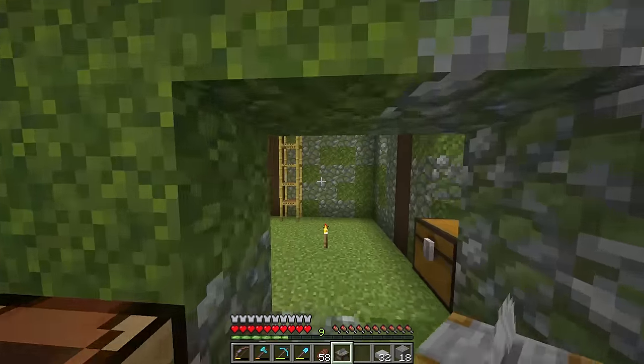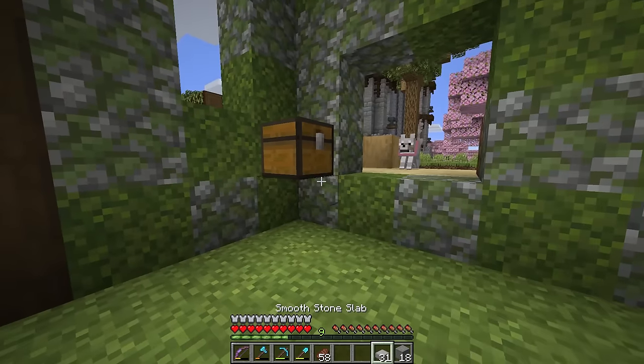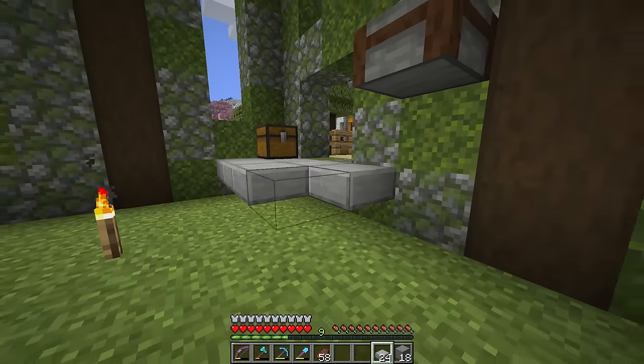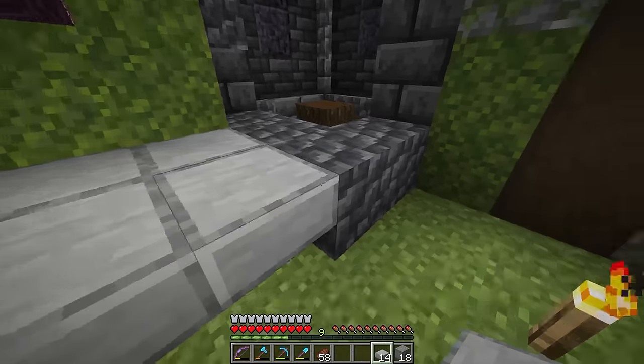I wanted to do something fun and have the towers be different heights — so this tower is a little bit taller than that one. I'll come back at the end of the build today and put something cool on top. Flipping around to the inside of the build — it's time to get a little bit more technical. First things first, we need a beautiful floor. This is a factory.